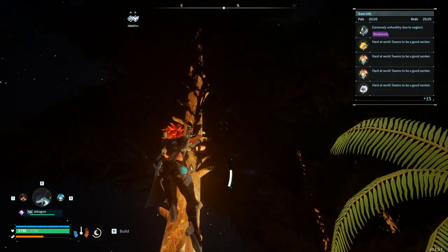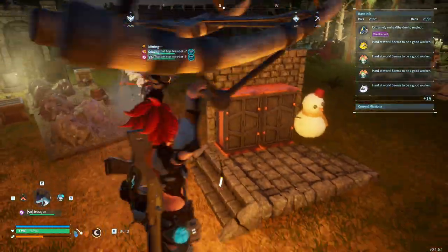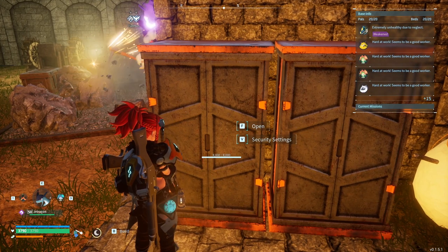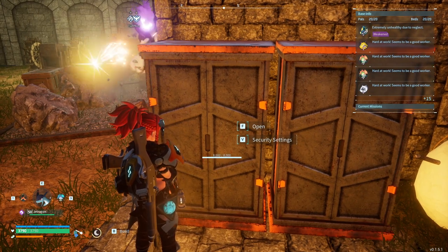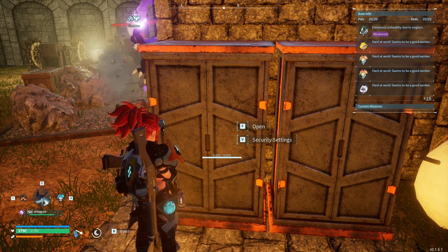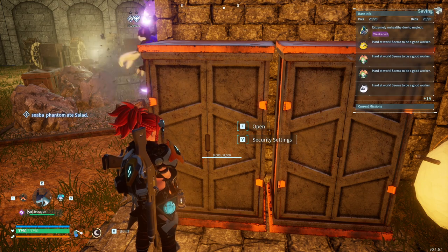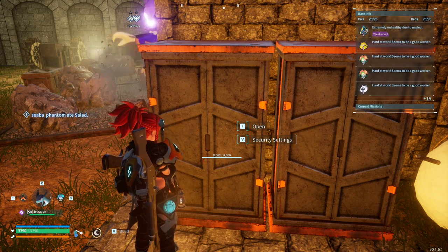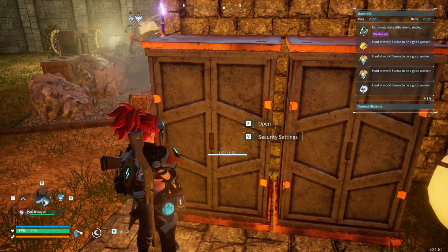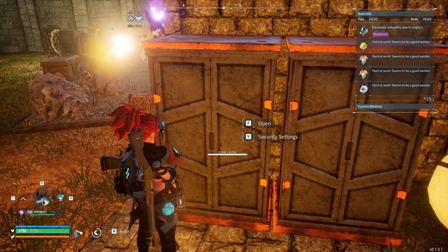Did you guys know you could climb trees too? That's kind of random but it's kind of fun. Another thing I wish for: if you go up to certain storage containers, there'd be an auto-drop where whatever items match what's in that chest, it automatically pulls them from your inventory. If any of you have played the game Grounded, they have that — you go up to the storage, click one button, and it takes all the similar items out of your inventory and puts them in.